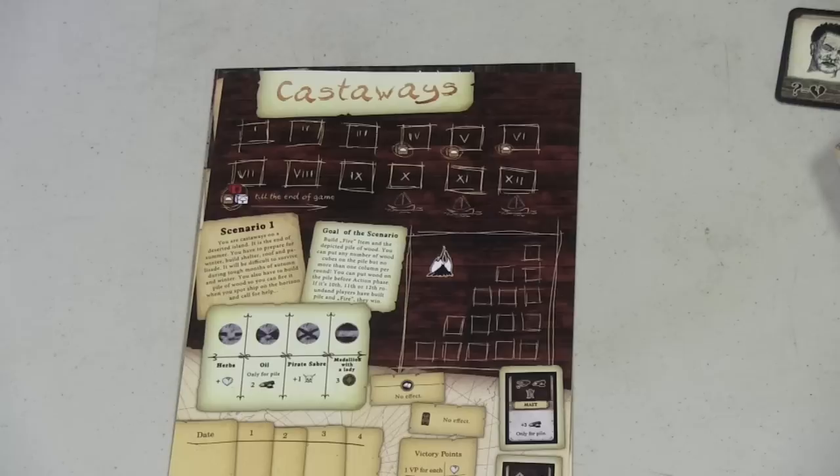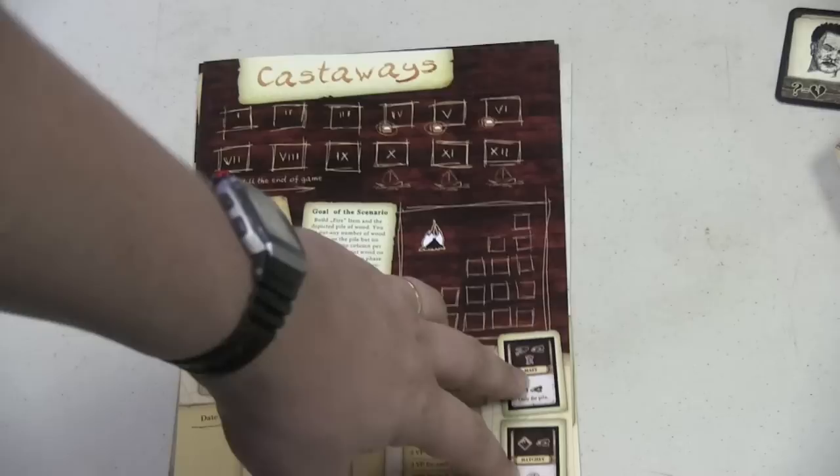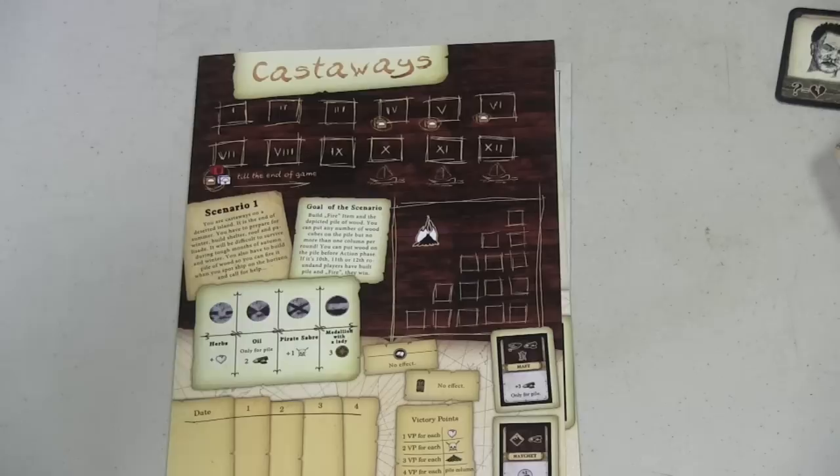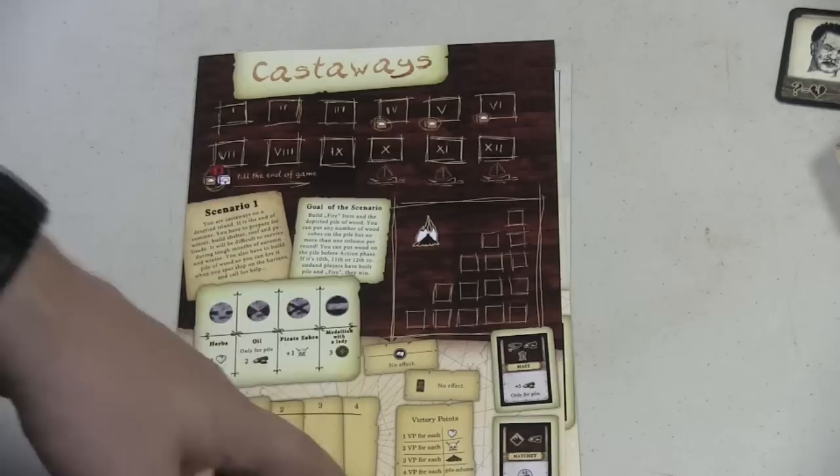One of the coolest things of this game is the fact that there are scenarios. In this case, this is the first scenario — the castaway scenario. Each scenario has a very specific number of rounds, has some equipment printed on the card that you can get only in that scenario, has some specific things that happen as the game progresses, and tells you how you get victory points and basically the goal of the scenario.